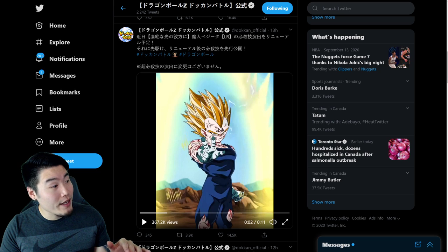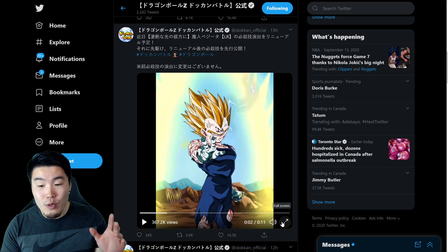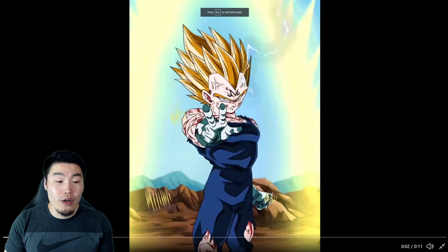So we're still gonna do this. Let me just turn off my music real quick. And here we go — the revamped 12-key Super Attack Animation for AGL LR Majin Vegeta. Let's get it.